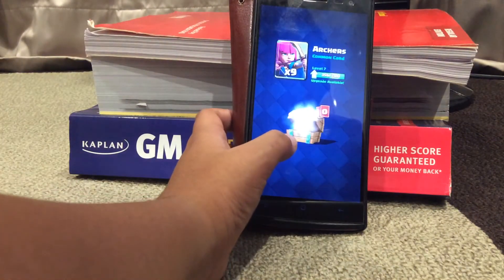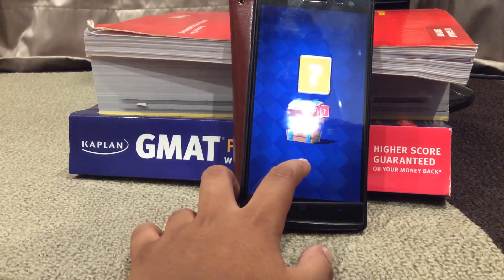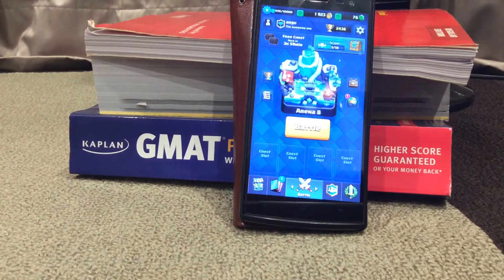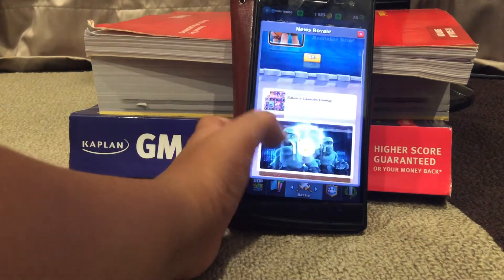Let's open up these free chests. We got 78 gold, two gems, and a Furnace — that's good. And Battle Ram is available now, yes!